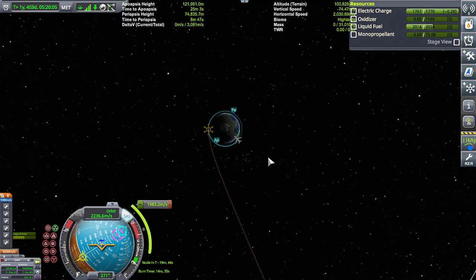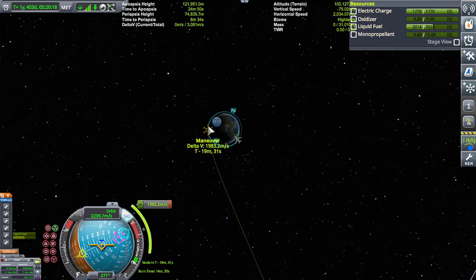Now we're just going to burn over to Jool. It will be a 14-minute burn, which means we're going to have to take it in segments. We're going to burn for three minutes, go out, come in, burn for three minutes, go out, come in, burn for three minutes — and then we're out of here.